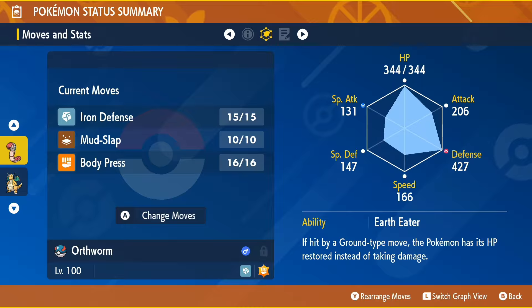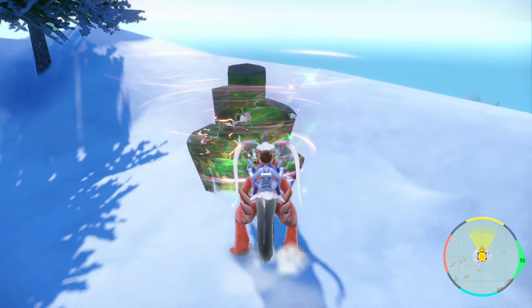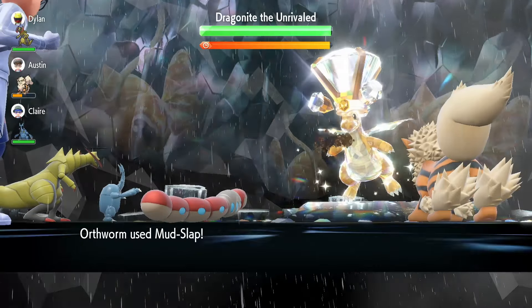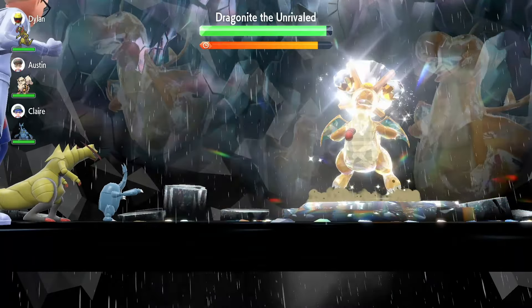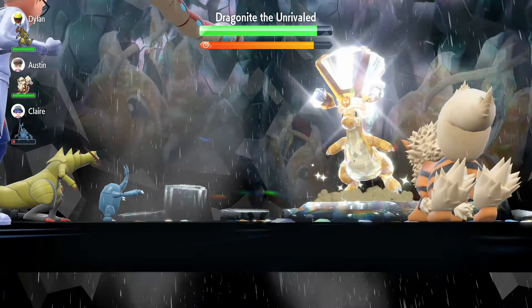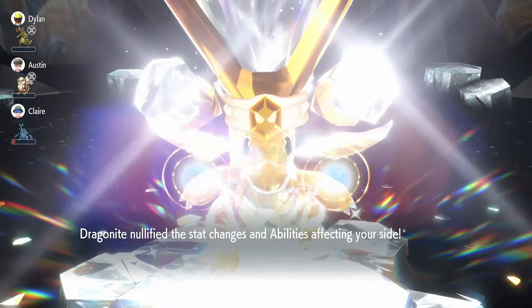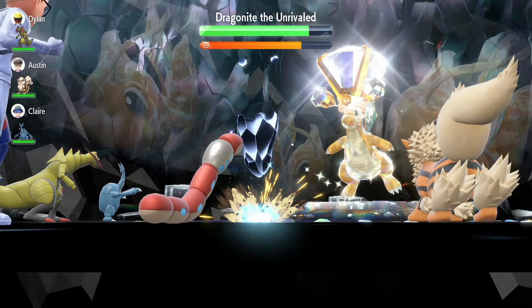Once you have this Annihilape build, you are ready to take on the seven star mightiest mark Dragonite. Go to the raid, press A, select Challenge Alone. From here, your first three turns just use Mud-Slap, then use Body Press.